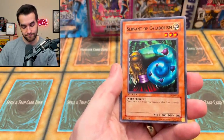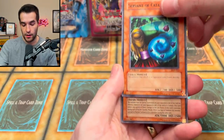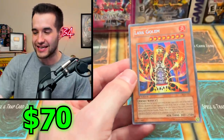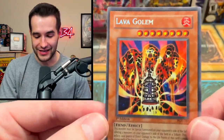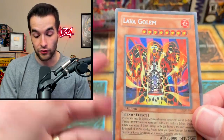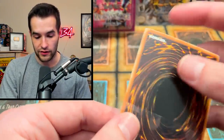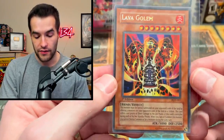Servant of Catabolism. It is secret rare Lava Golem! Let's go — that's like the third time we've pulled this card. It's always off-centered unfortunately. We have the one we pulled previously out of loose Pharaonic Guardian packs, and now we have one from a blister — that is insane. The card looks really nice other than the centering. Maybe if we go back to CGC we can try this again.